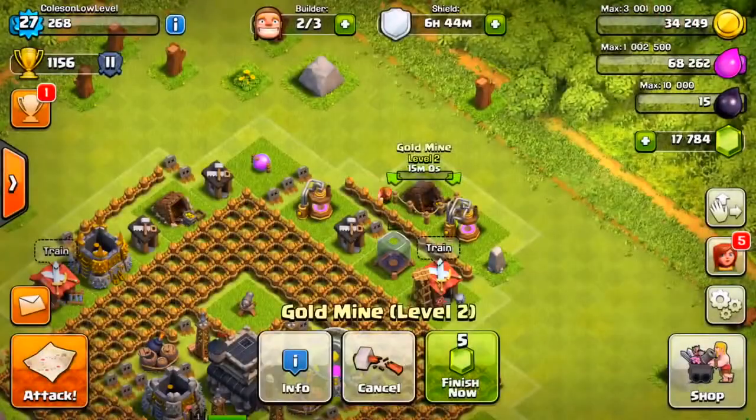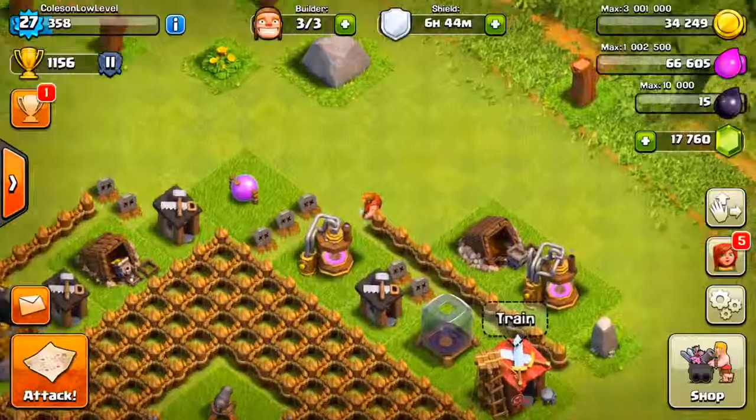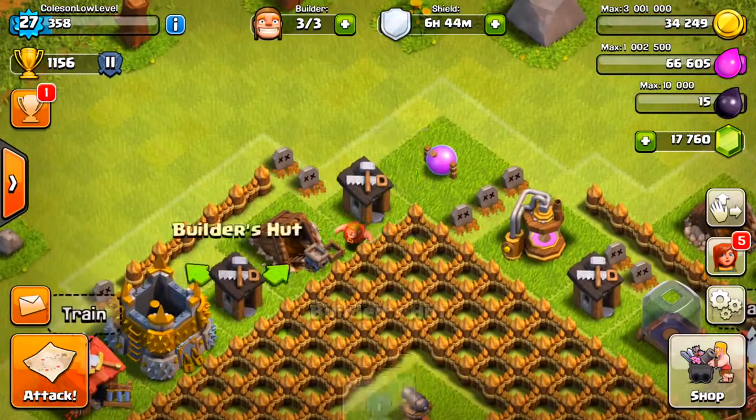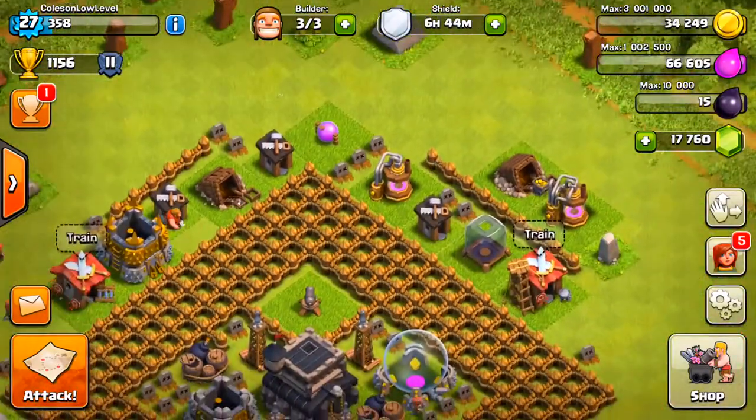I'm just messing with Kyle so hard. He's like 'oh god damn it.' That's okay Kyle, you're almost there. Psych! Get out of me village, Kyle. Oh wait, you want to go home? No, that's not yours. You son of a bitch, you're so close. Okay, I'll stop messing with you.